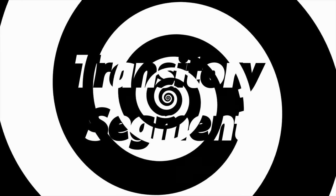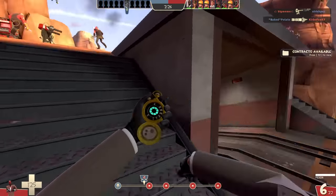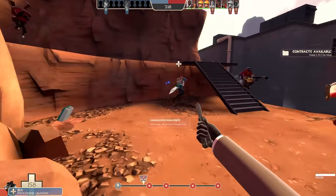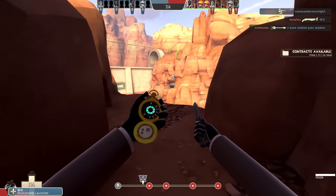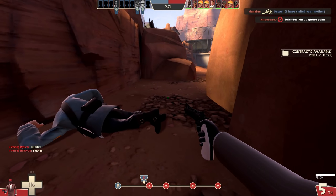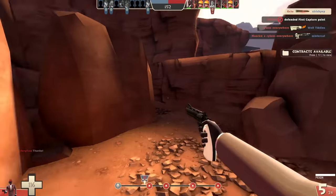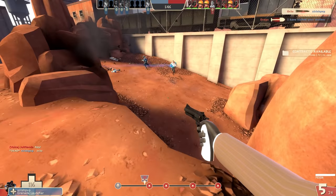So, transitory segment! Loadout-wise, we're gonna be running mostly stock with the addition of a Dead Ringer because if we do a little funny acting routine for the enemies and they end up not believing it, I would like to continue living. I'm going to choose Demo because the reload of a grenade launcher is pretty big, pretty loud, pretty visible, and I need to disguise as classes with big reload animations that the enemy could really see and believe with their eyes.